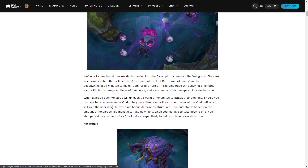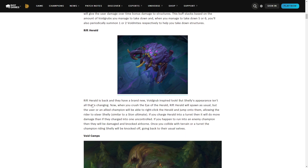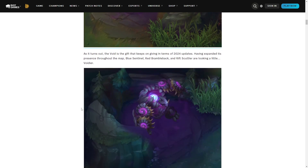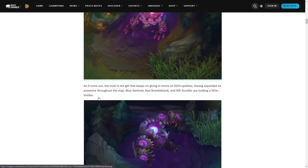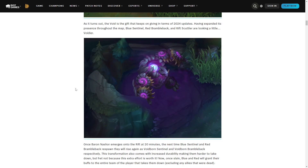Rift Herald is going to spawn at 40 minutes instead, and it'll be there for six minutes before Baron spawns at 20. It does the same thing except you can go inside it and use a sort of Sion-type ult that deals more damage, then you get ejected after the impact — it also hits champions and knocks them up. After 20 minutes, the buffs and the crabs are going to be void-empowered and give their buff to the whole team, so you get five players with red buff and five players with blue buff.